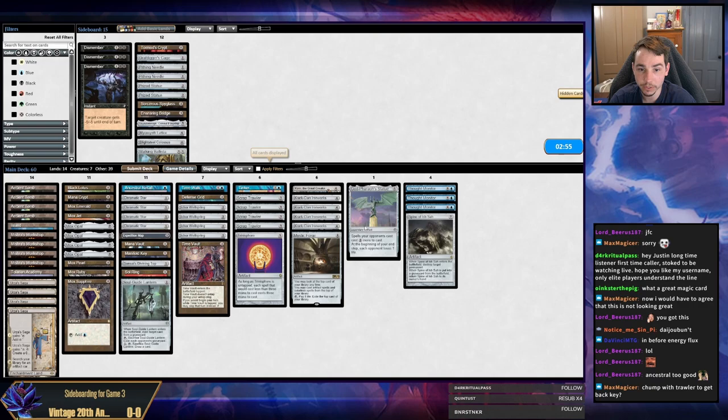So we got Mooned and did not resolve our Ancestral Recall. So we go again. I still don't really like any of the other cards. I think Soul Guide Lantern cantripping makes it reasonable, and I think Defense Grid is fine. I can't believe I'm playing three Thought Monitors — that's so bad.